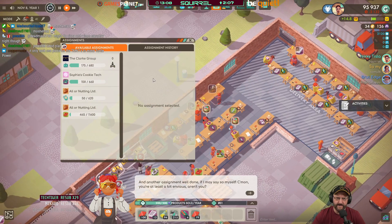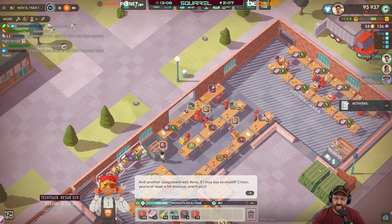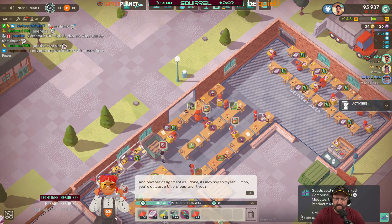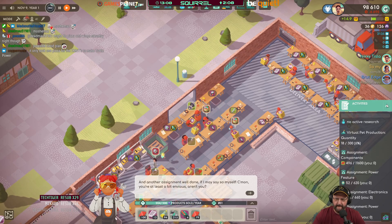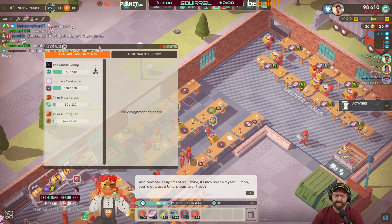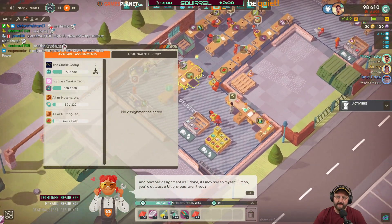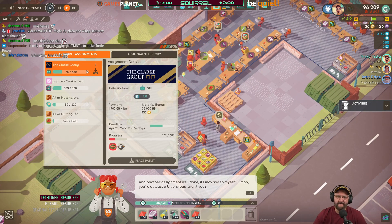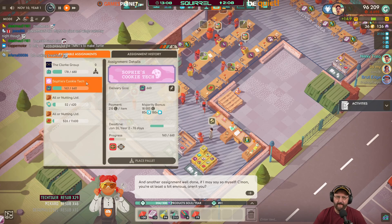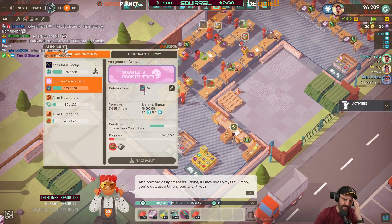Did we just get paid 20,000G? I don't know, it's hard to tell. No — majority bonus — we didn't get the majority. What? Good soul on the market. Four virtual pets. So in order to get those bonuses from the assignments, we need to be top. We need to beat the competition to get the majority bonus. They still pay you per item, but we didn't get the majority bonus.